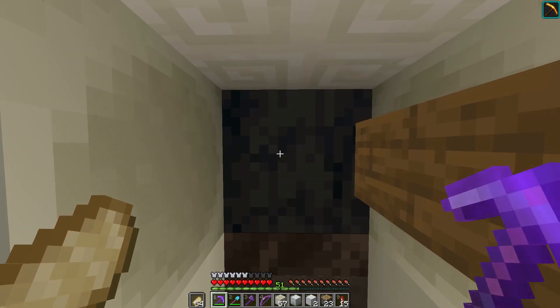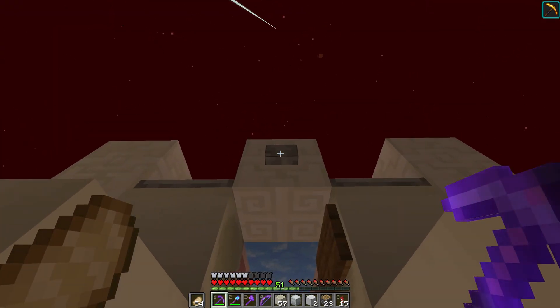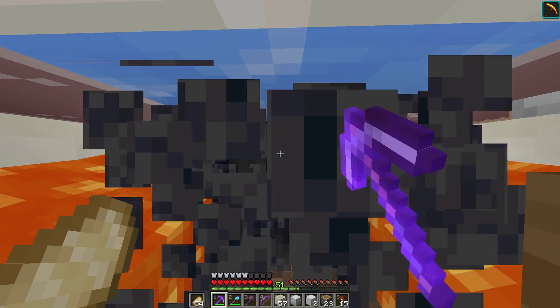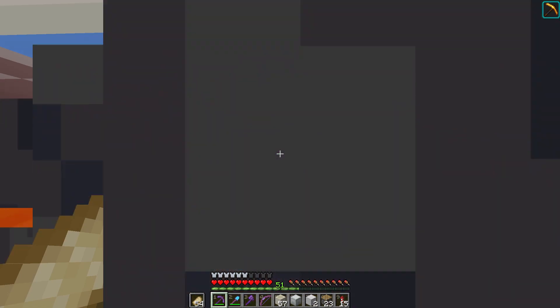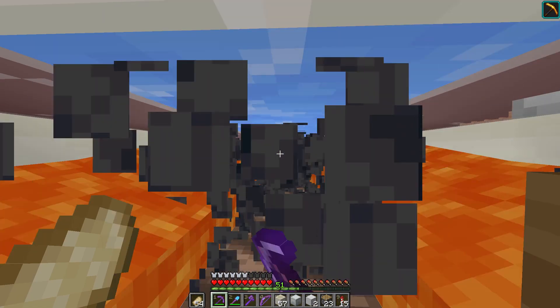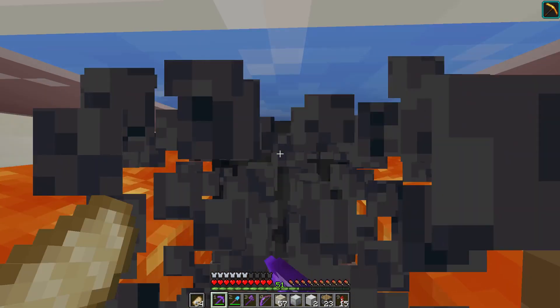I finished the basalt generator, and the player just stands right here, presses the button, and quickly starts mining the block. This farm is extremely fast — it produces over 70,000 basalt per hour, and that's as fast as the player can mine with a pickaxe.